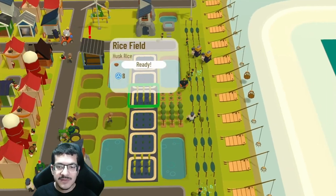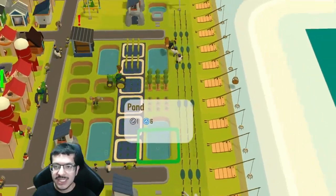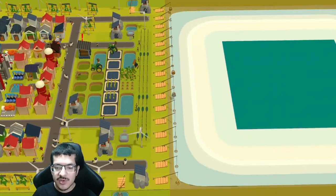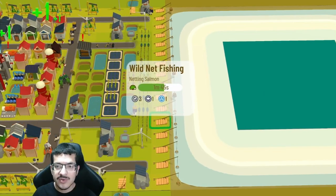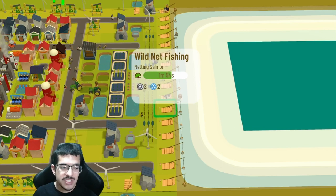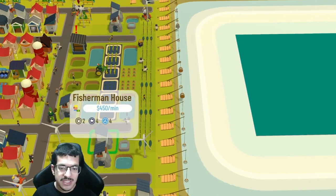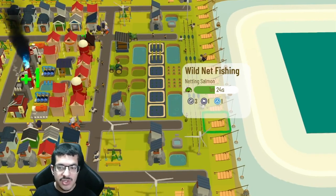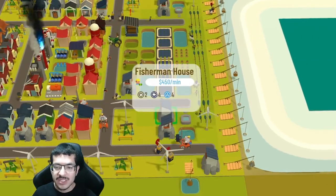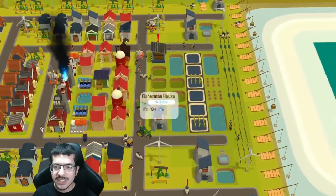I have six shrimp farms — these require seaweed to make shrimp, and aquaculturists pick up seaweed from nearby silos. I have six rice fields all on green craft timer needing eight passive water to grow, giving me all the rice I need. The whole ocean edge is covered by wild net fishing — I have 16 of them all on green craft timer, none being hit by dirty. Nothing is passive; all energy must be manually provided. The fishermen collect energy from the warehouse, collect fish chum, bring it to the wild net fishing, and once done they pick up the salmon and bring it to the seafood warehouse.